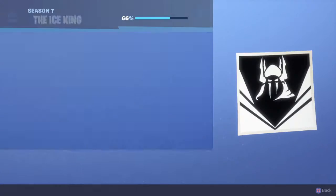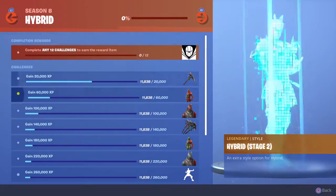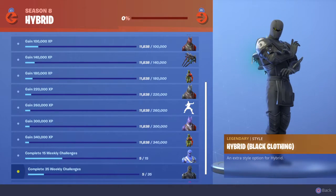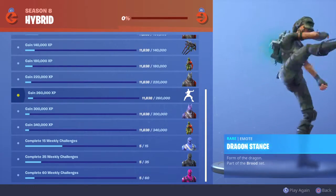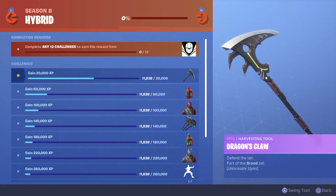There are styles for the different characters - the hybrid styles which are really cool. I like the ninja ones more than the dragon ones in my opinion. He has a dance and there are some pickaxes too.